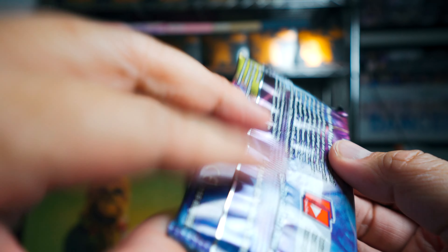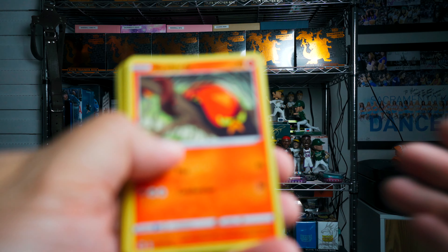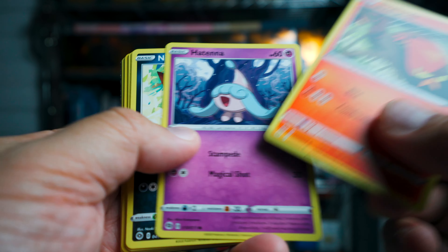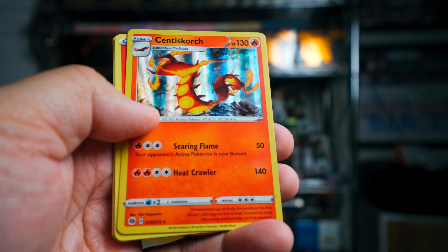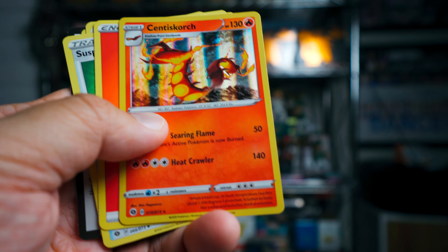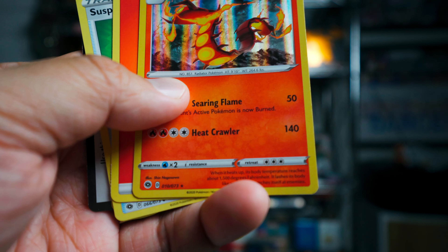The last pack probably doesn't have anything in it, but those things were already great — I can't ask for more. Sizzlepede, Tenna, Nickit, Inkay, Rolly Coley, Galarian Zigzagoon, and Scentus Scorch. At least I like Scentus Scorch as I told you yesterday. But wow, what a great little box opening here.